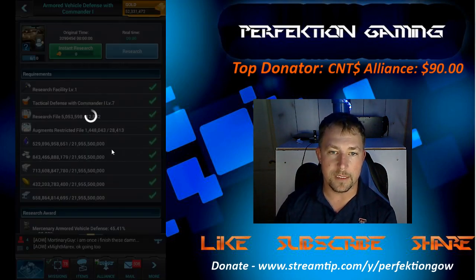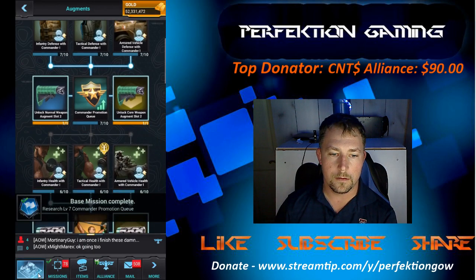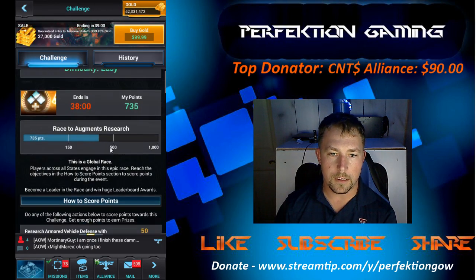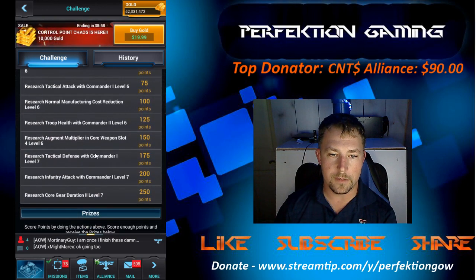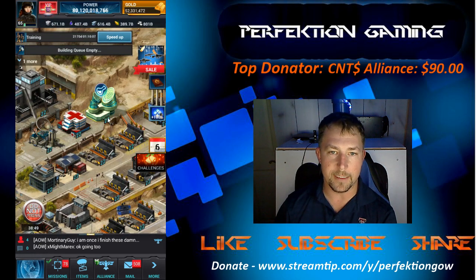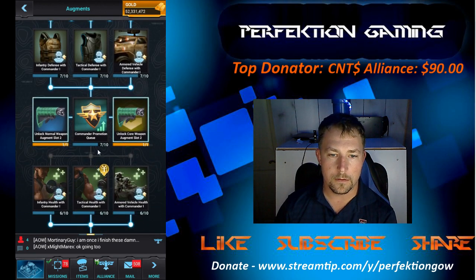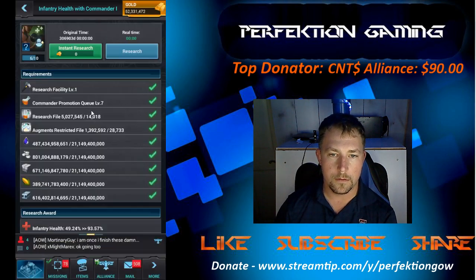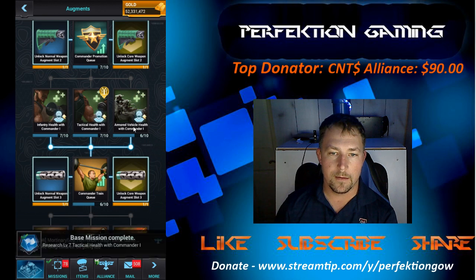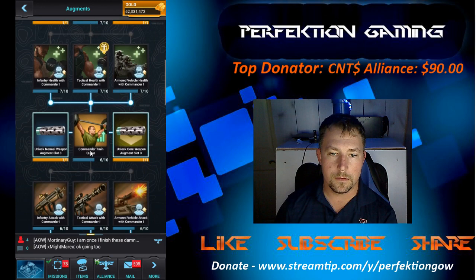I don't know exactly what all level seven it's trying to tell me to get. Let me look at that real quick. Challenges — race to augment — what all level seven: infantry attack and core gear duration. So basically it wants me to go about halfway down this tree to core gear duration. It's chewing up resources like crazy though.